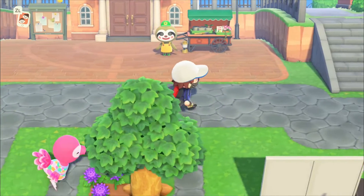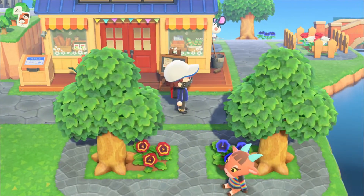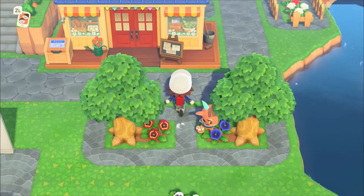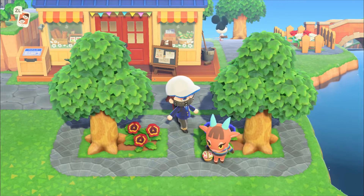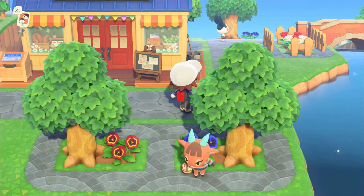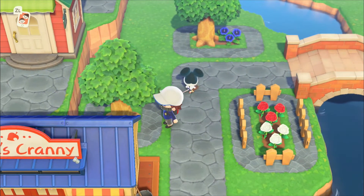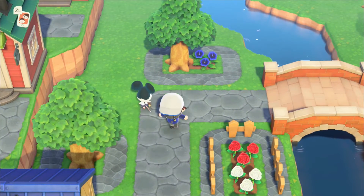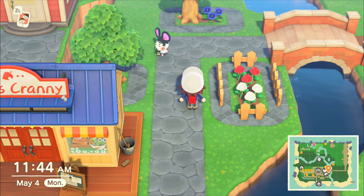I've got a bit of a walkway situation going on here just past the band area, with some nice flowers. The orange and blue pansies are definitely my favorite, so I'm gonna be decorating my entire village with those. We've also got some roses and some miscellaneous trees. I'm hoping to eventually make every single tree on my island a fruit tree so they provide both wood and income.